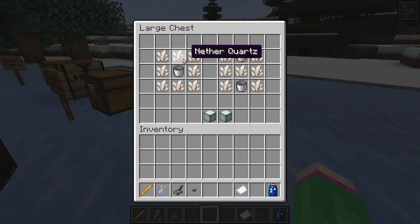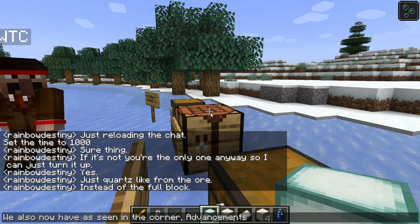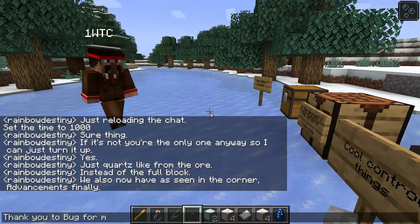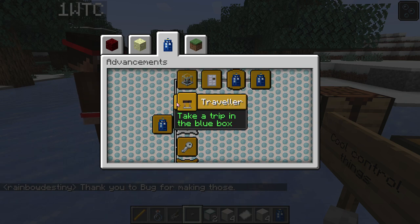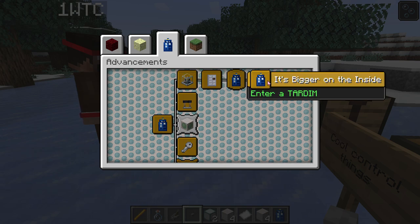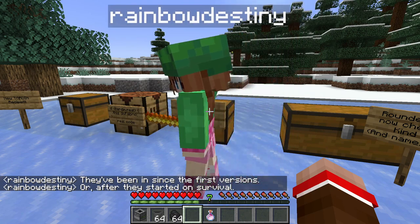Mei has changed the roundel recipes. As you can see, they now take quartz. We also now have advancements. These are fancy. I don't know exactly how these work, but Mei says they're really good and they work well. Bug put a lot of work into them, so I'm going to trust them that these are good. I thought they used to be like achievements.